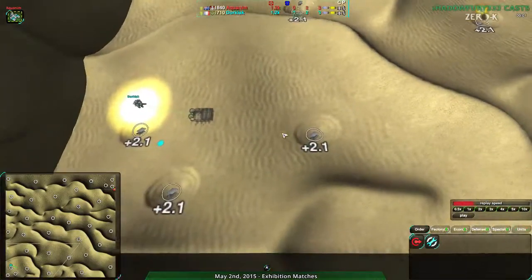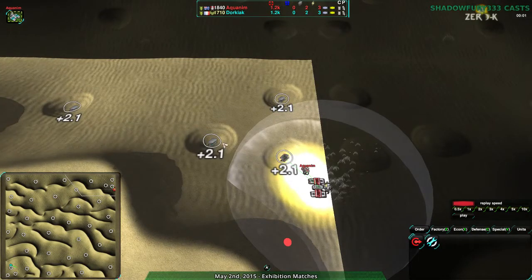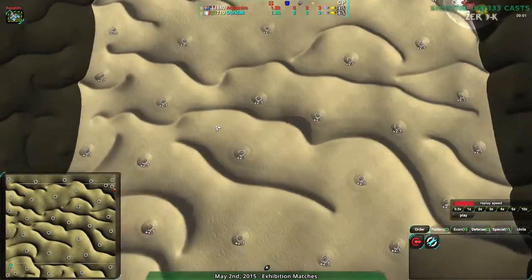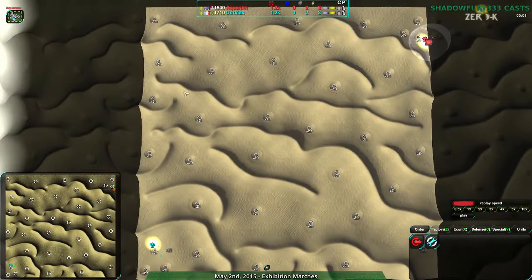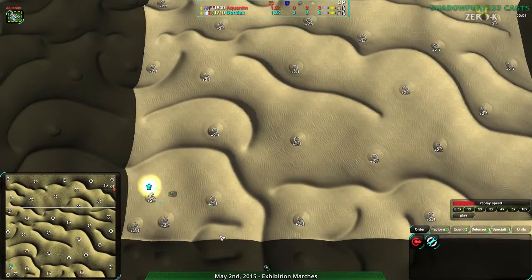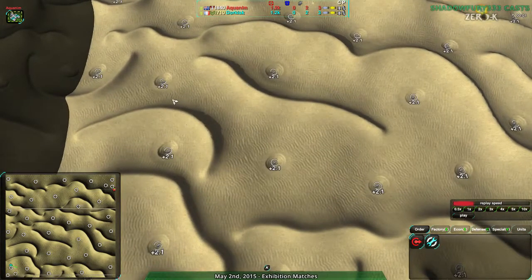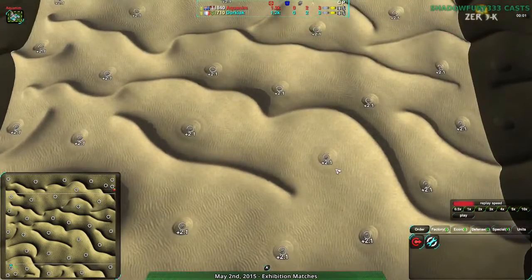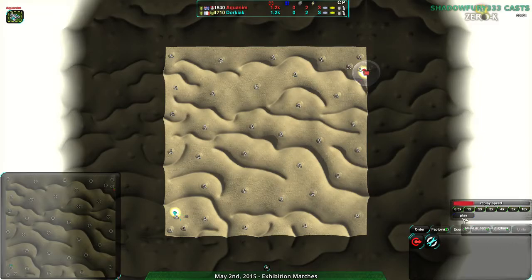They both know exactly what's up. Everything is plus 2.1 metal — fairly straightforward and evenly spread across the map. There are subtle points of contention in the way the choke points and high ground are laid out, but nothing obvious. No clear clusters. Very spread. With that said, without further ado, let us get to the game.